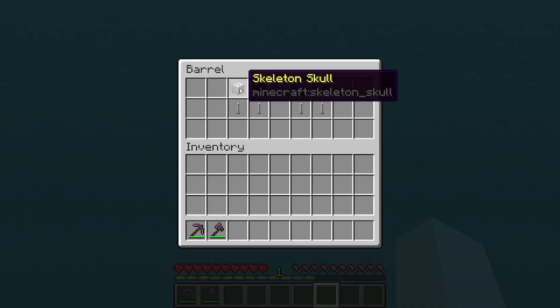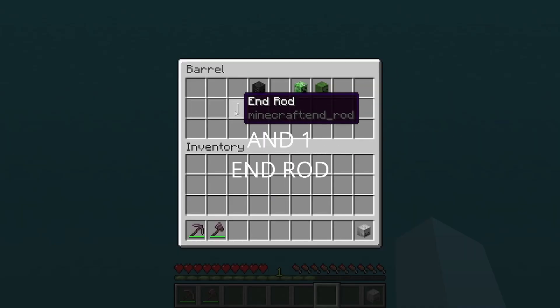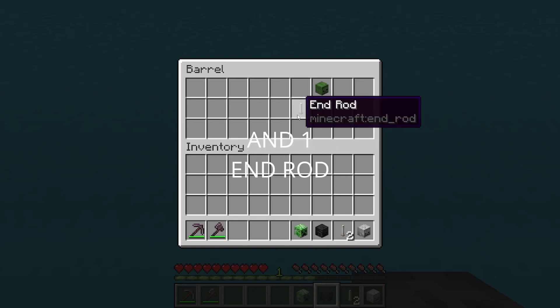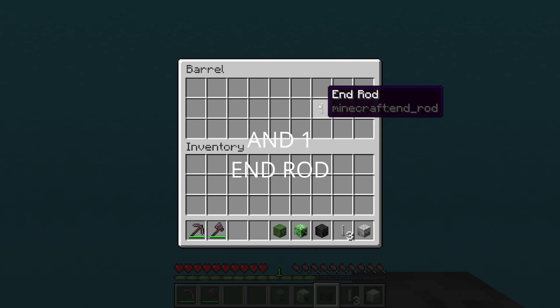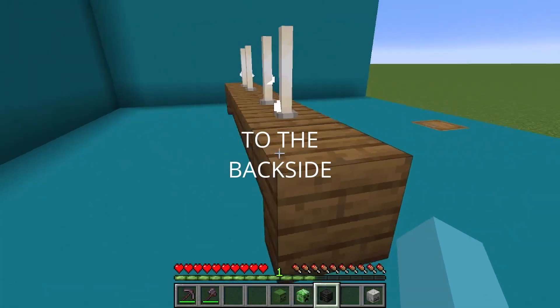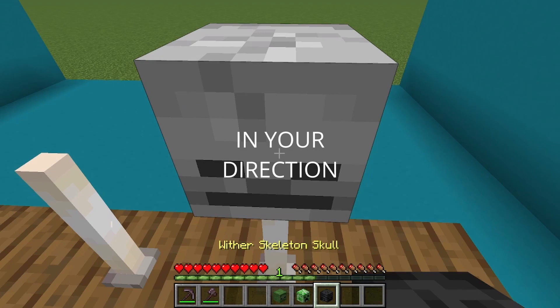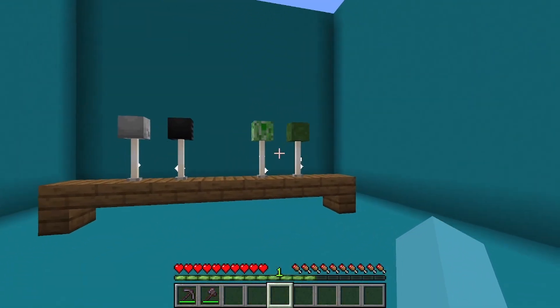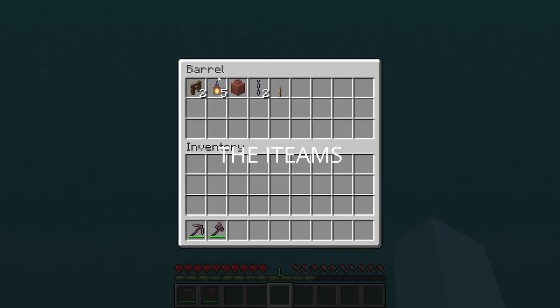Start off by grabbing a skeleton skull and an end rod, a wither skeleton skull and an end rod, a creeper head and an end rod, and 1 zombie head and 1 end rod. Move forward, place down all the end rods, go to the back side, and place the mob heads facing in your direction. As you can see, you now have some different themed modern lamps.